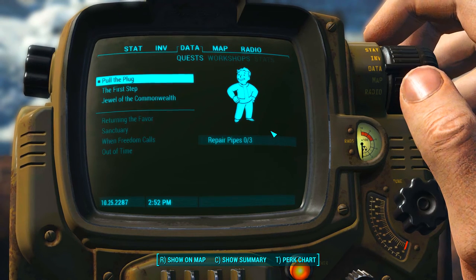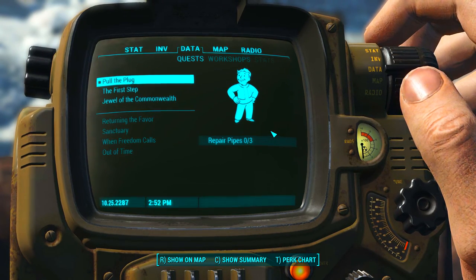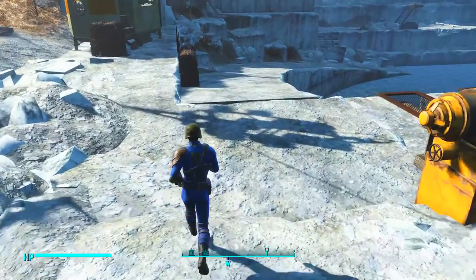Alright guys, hello and welcome back to Fallout 4. So we're gonna do another side quest called Pull the Plug. We gotta repair three pipes. Pretty simple.